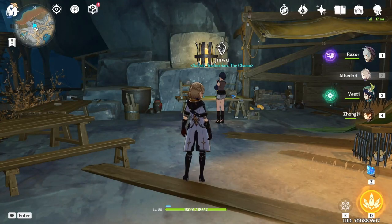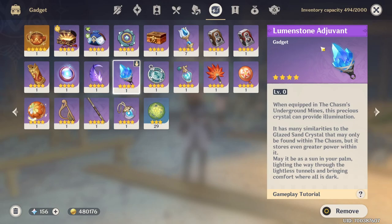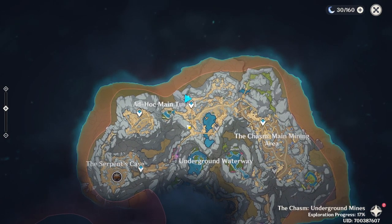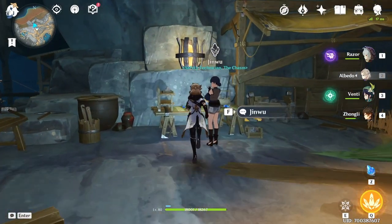Hey guys what's up, I'm Boyka and in this video I'm going to show you how to level up your Lumenstone adjuvant. This is the new gadget that we got from the chasm. What you have to do is basically come over here to the camp when you unlock the chasm underground, and we're gonna have this place right here.